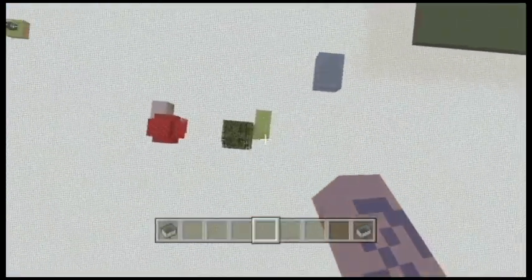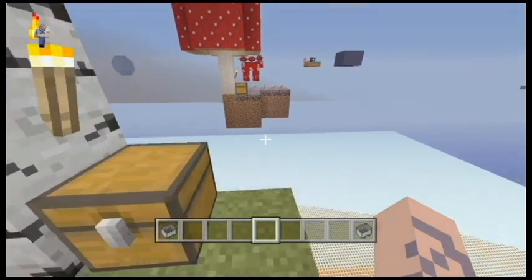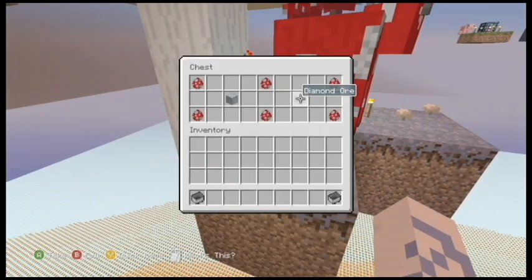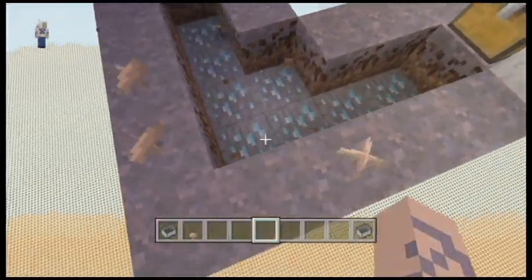Okay, so then you're gonna fall and you're gonna be on the starter platform. Once you're on the starter platform, you're just gonna get all the normal stuff that you would get in a Skyblock. And then if you go right here, there's Mooshroom Spawn Eggs, some Diamonds, and if you dig down and do a little searching, some more Diamonds.